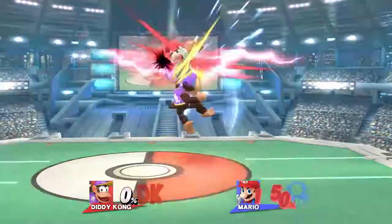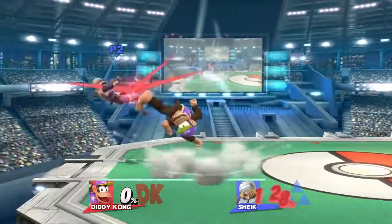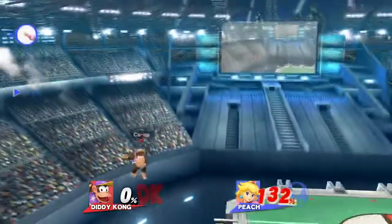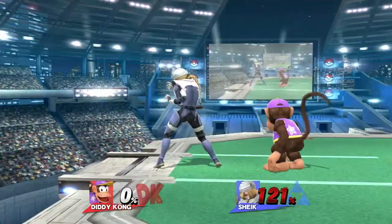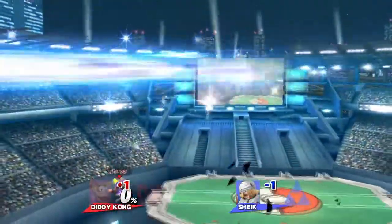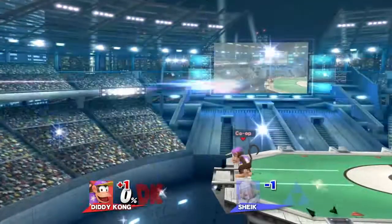From around 110% to 150% depending on the character you're fighting, down tilt into jump cancel up smash will finish the stock. Also, if you're at the edge of the stage from around 100% to 160%, down tilt into either raw bear or fair can lead into a kill. Raw bear is better because it has higher knockback and you'll kill earlier, but fair also works, especially if they have bad DI.